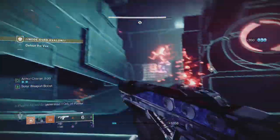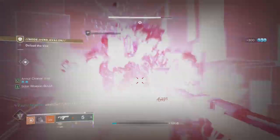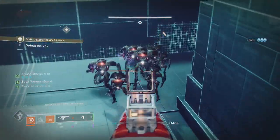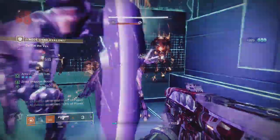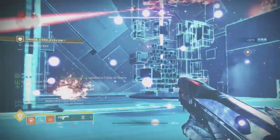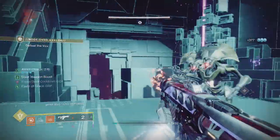Certain perks synergize with the solar subclasses, allowing you to build into scorch or ignition setups. In PvP, TLDR, it is mediocre at best and inconsistent — more on that later in the video. As for PvE, there are two rolls that are quite strong: one is built for ignition builds, the other for mob clearing.